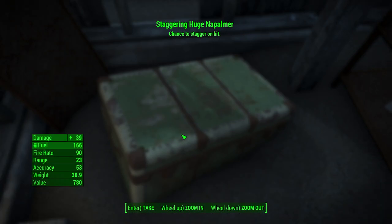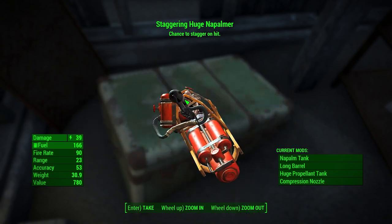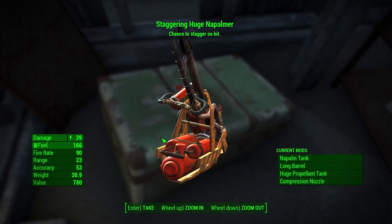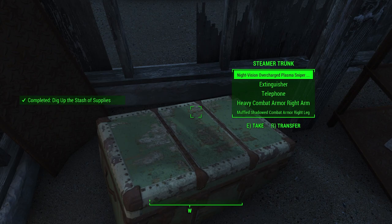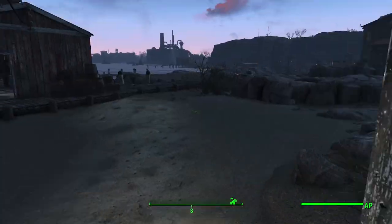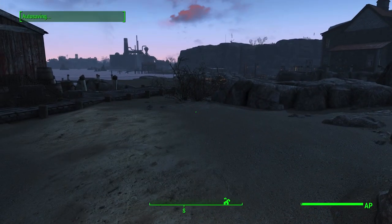This is it — this is our weapon. This is what I want. Staggering napalmer — chance to stagger on hit. That is faster than I expected. So we'll go ahead and play around with this and I'll keep telling you guys about what happened.